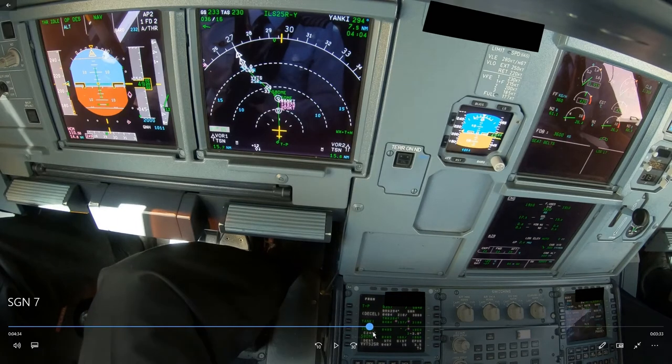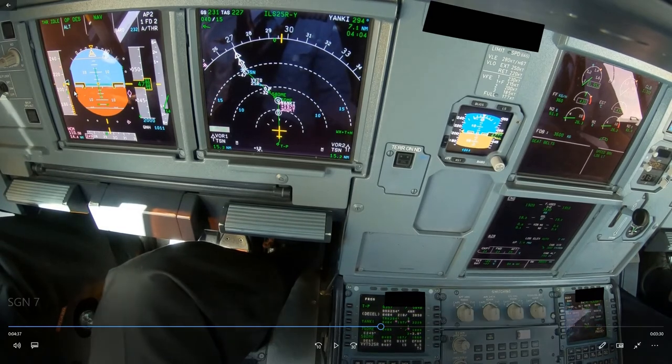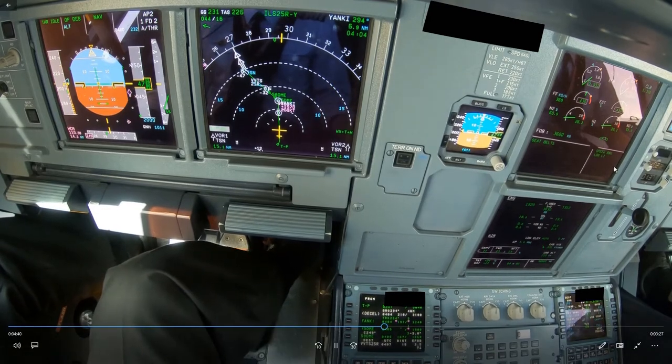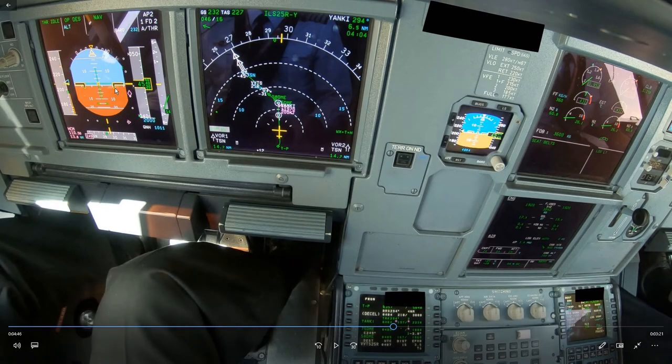Indeed, the first officer selects the speed brake from about this point. But as soon as you select the speed brake, VLS will go up — you can see that. A very common mistake is that people see VLS and think they can't have that, so they stow the speed brake to make VLS go down. You can see: speed brake stowed, VLS goes down. But the problem is you are high on energy, and anytime you're high on energy you will need drag. Do not stow the speed brake.